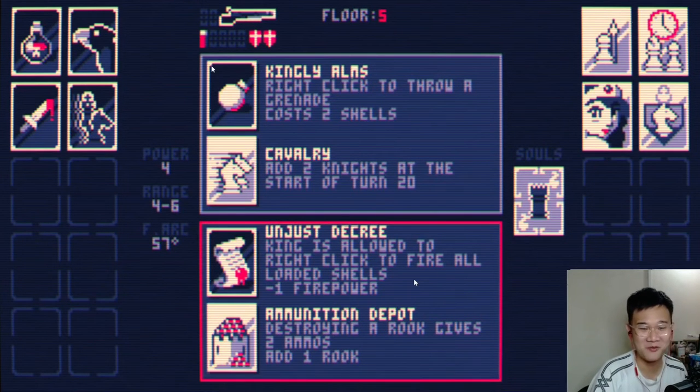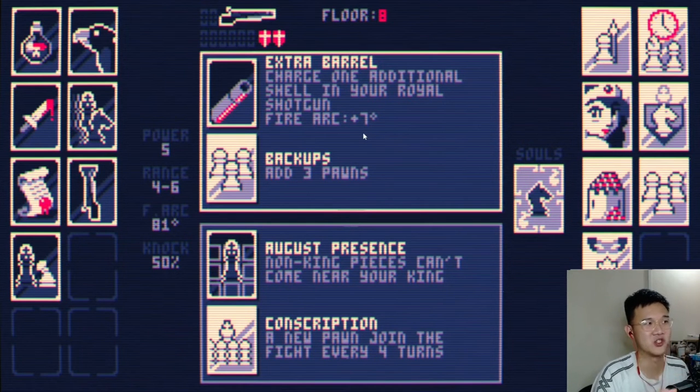The third most important factor is Extra Barrel, which gives you an additional barrel. Instead of shooting twice, you can shoot three times, and with Unjust Decree you can fire three shots in one click. This is very important because it guarantees a kill on the king and lets you wipe out entire units in front of you immediately. By late game there are a lot of pawns protecting the king, and with this you can unload three charges, wipe out the pawns standing in front, then fire at the king and win.